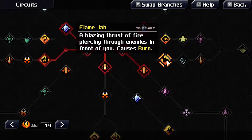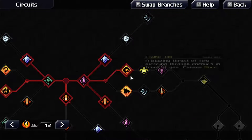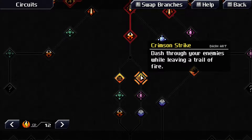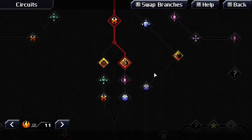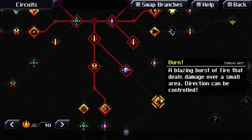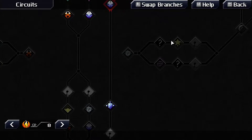There's a blazing thrust of fire that causes burn, and a spherous whirl attack — I think I've used that one before. We got heat armor. There's also crimson strike dash or place a mine. I think I'll do dashing — dashing is fun. Gotta get defense first, and this is really cheap.